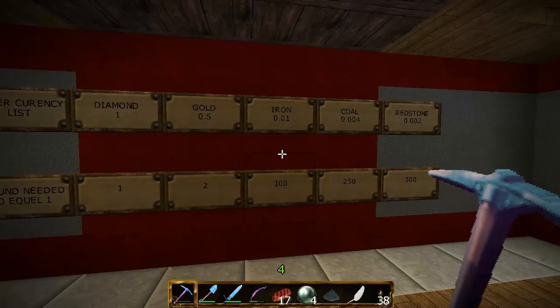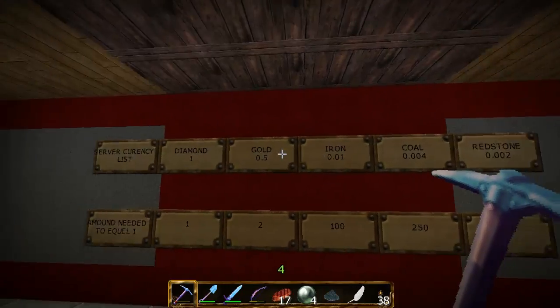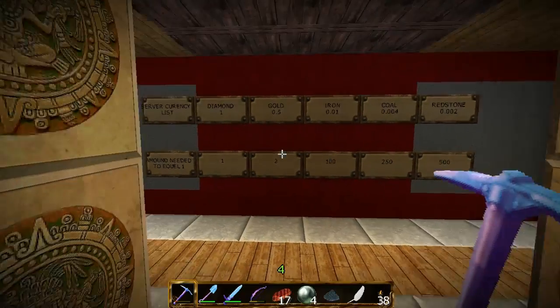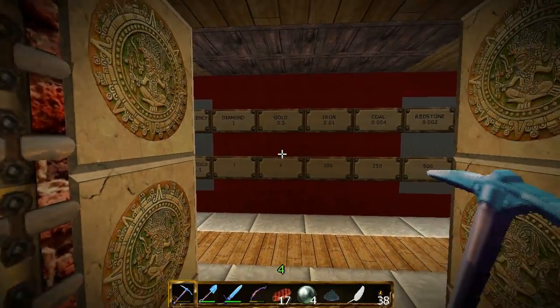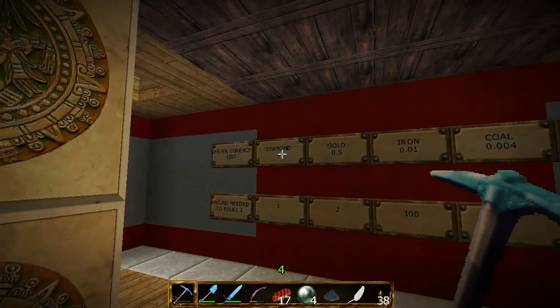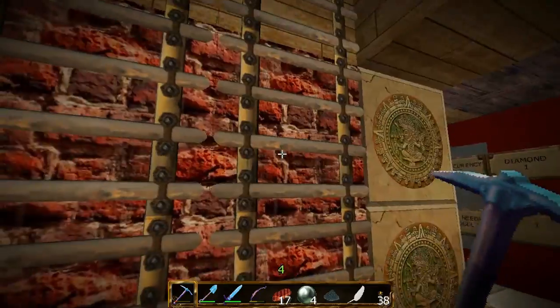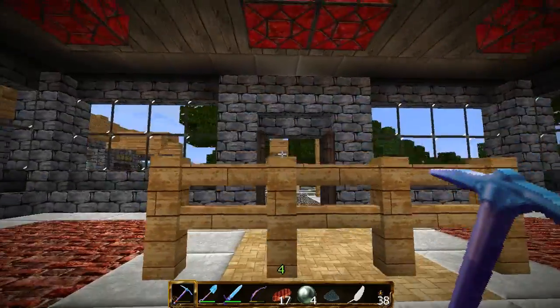Here you have the server currency. The emeralds aren't in there — some people asked if they were and said I should put them in there, but you can get them too easily so they're worth definitely less than diamonds or gold, so I'm not going to even bother putting them in there.